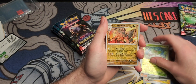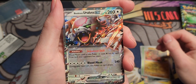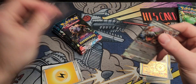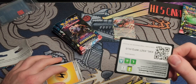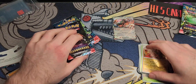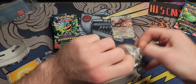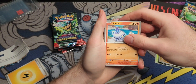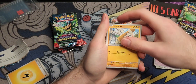Got Arcanine and oh — Bloodmoon Ursaluna EX! That looks pretty sweet, with electric energy in the back. Let me grab a handy dandy sleeve over here. There's a code card for everyone. Next pack — flip and rip it. I'm not going to be separating the holos this time.